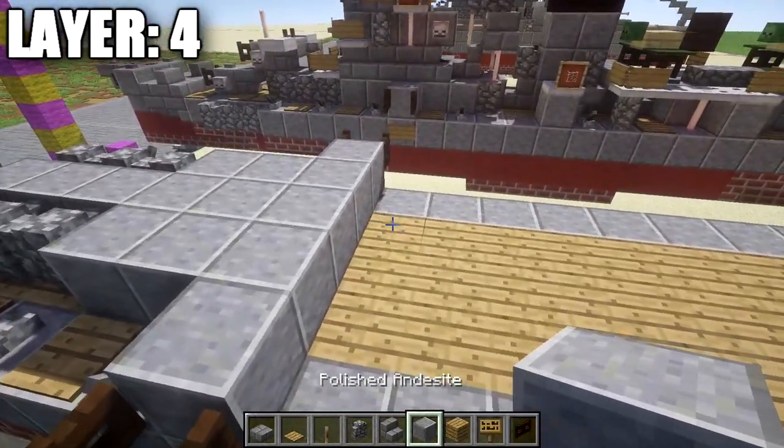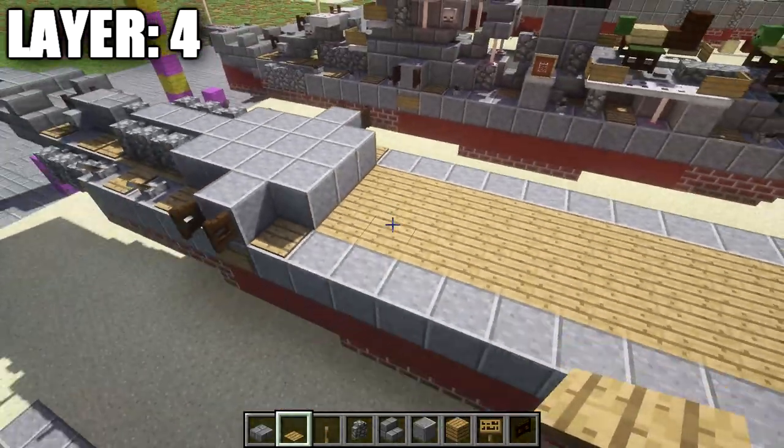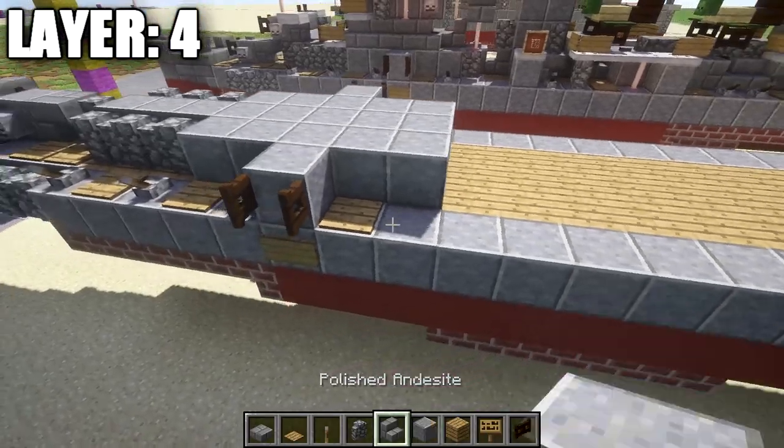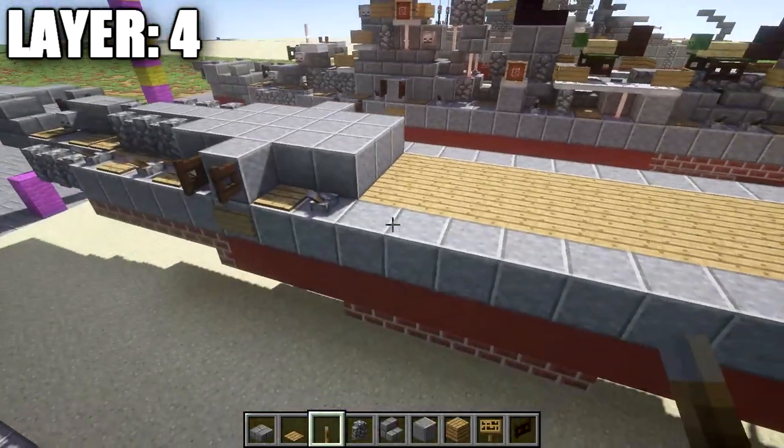Going back from the cobblestone wall, place down one, two, and three polished andesite blocks, followed by one, two, and three cobblestone walls on the other side. Place a lever on the polished andesite block on both sides, flicked out to the sides. Then a wooden pressure plate on both sides, then again levers flicked out to the outsides. Continuing on, place down a row of three polished andesite followed by a wooden pressure plate on either side, then another row of three polished andesite followed by levers flicked out to both sides for the 20mm AA guns.